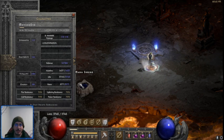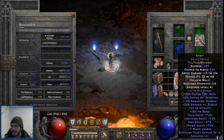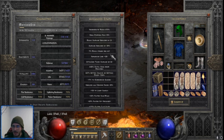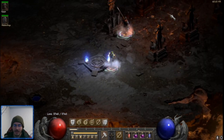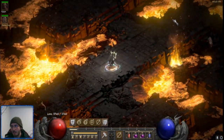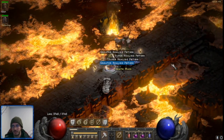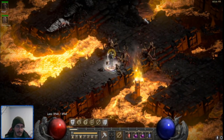I'm running a Hammerdin. I don't have Enigma yet. These are the pieces I have. The runs are taking about four and a half minutes. The brunt of the time is actually getting to the center of the sanctuary because I don't have Enigma, so I have to run through the river and charge the right way hopefully. And then I also have to get through the initial part of Chaos to the main center area.